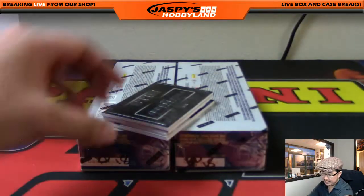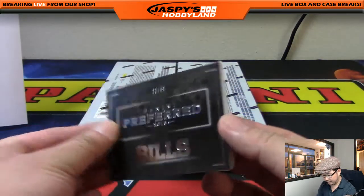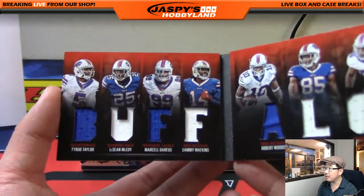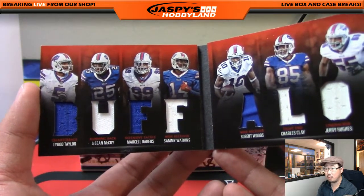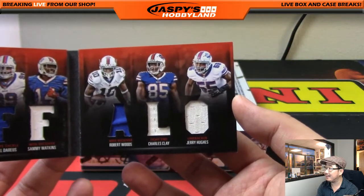This is all for the AFC East — Buffalo Bills, 20 out of 49. On the Buffalo side: Tyrod Taylor, LeSean McCoy, Marcel Darius, Sammy Watkins. On the other side: Robert Woods, Charles Clay, and Jerry Hughes.